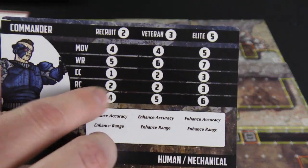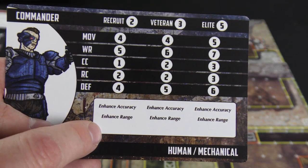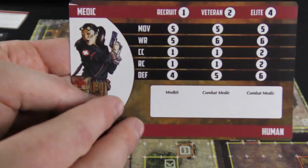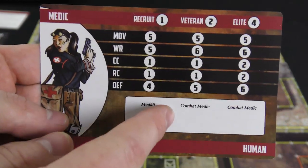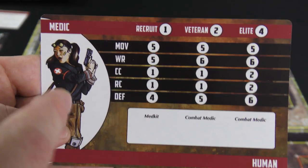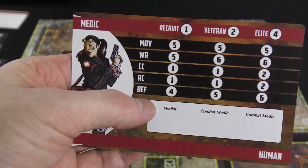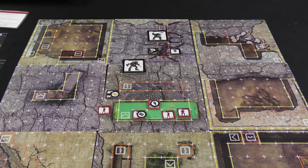Close combat works the same way. Units also have special abilities, and as they drop down in damage they start to lose those abilities. A good example is the medic on the rebel side. At veteran level they have Combat Medic and Med Kit — Combat Medic allows you to move and apply the Med Kit in the same action. If they drop to recruit level, all they can do is apply the Med Kit, because each activation you just do one action.